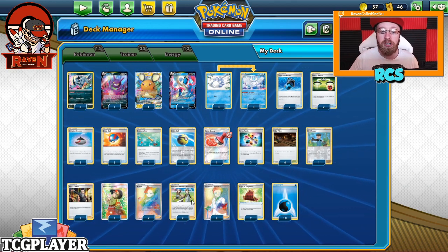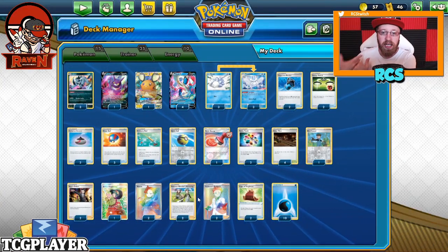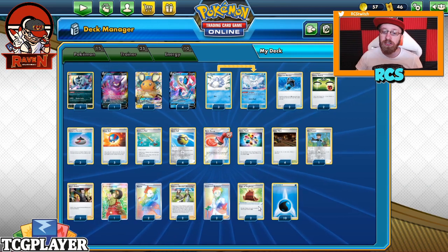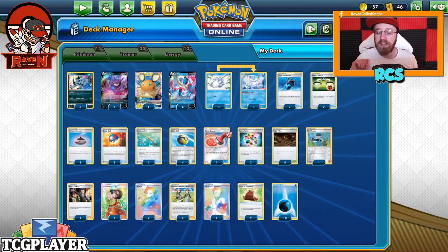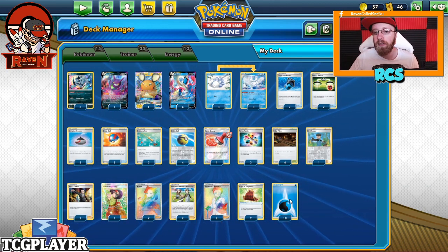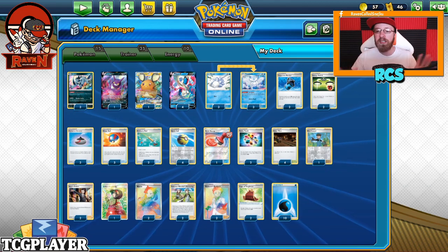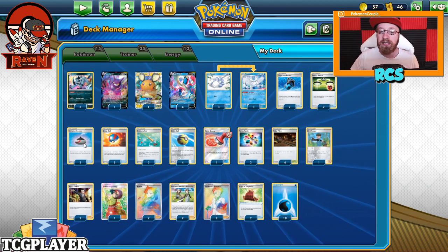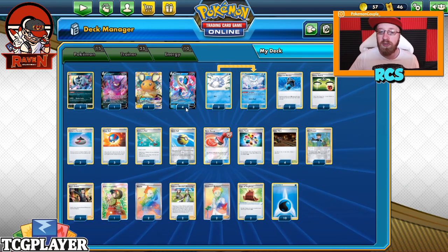We have 2 Marnies, 2 Pokemon Breeders - those Pokemon Breeders Nurturing are just to get Frostmoth, because sometimes you're not going to get Frostmoth into your hand but you have Snom on the board. Then 2 Researchers, 2 Capes of Toughness that go on Meloetta V to boost its HP, and 10 energy - exactly the number that made the deck consistent. You can cut 1 Incense and Reset Stamp, or 1 Incense and 1 Great Ball to add 2 Switches - those are the two changes you can make.